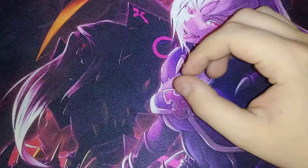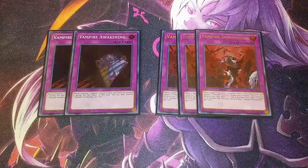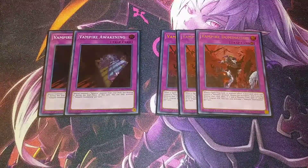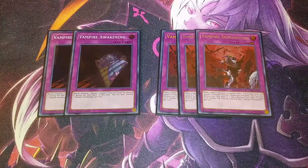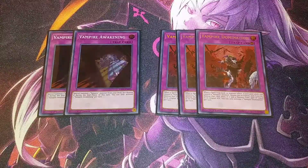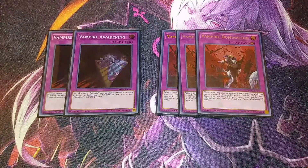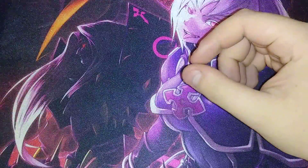For traps, I play only five: two copies of Vampire Awakening and three copies of Vampire Domain. Awakening special summons a vampire from your deck but destroys it during the end phase. Vampire Domain is basically Infernity Barrier — if you control a vampire monster, when a spell, trap, or monster effect is activated, negate and destroy it. If it was a monster card, gain life points equal to its original attack. For example, you can negate Borrelsword's effect, destroy it, and gain 3000 life points. It's a counter trap so it's always a three-of.